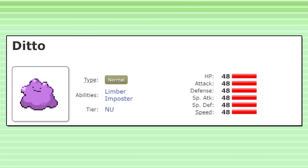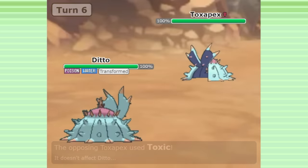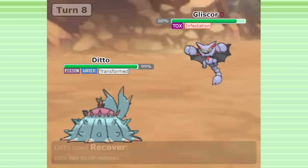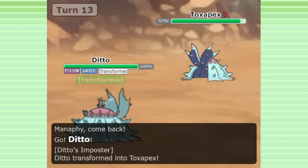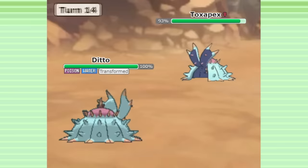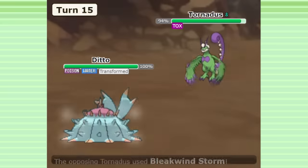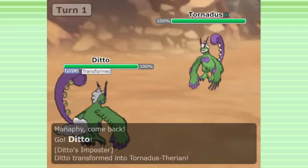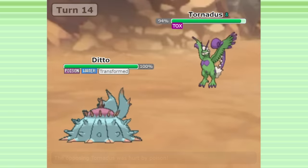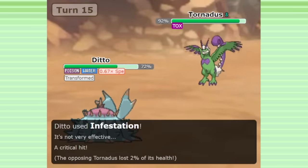Ditto even helps out against stall matchups. What's nice about Ditto is that in a way, it has infinite PP. When you transform into an enemy, you become a copy of them with only 5 maximum PP on all moves. But if you use a bunch of moves, then switch out and back in, your max PP resets back to 5. In stall matchups, this is really good. While the opponent's recovery moves only have 8 PP for the entire game, you can steal their healing moves, use them up to 5 times, switch out and back in, and get that 5 PP back. If you get Ditto's Choice Scarf knocked off on purpose, since Ditto doesn't actually need it in this matchup, you can freely use all the high-value defensive moves you want, and even steal utility moves like Knock Off and Defog.